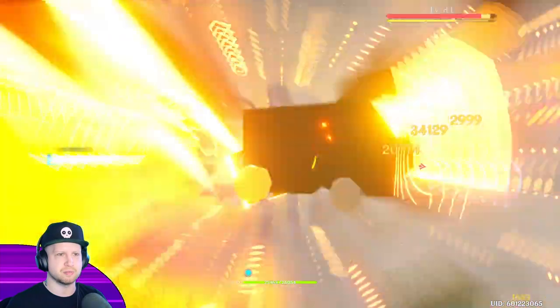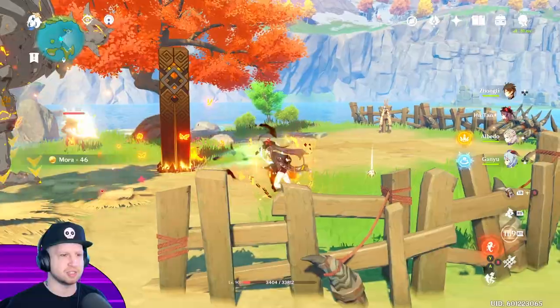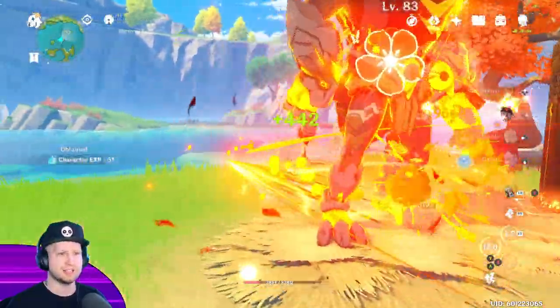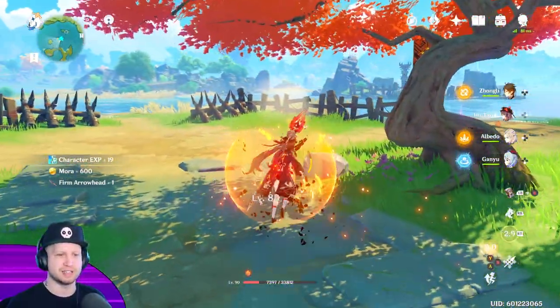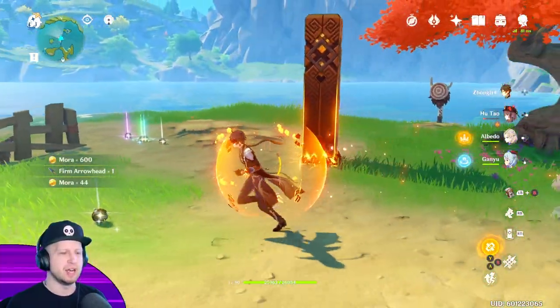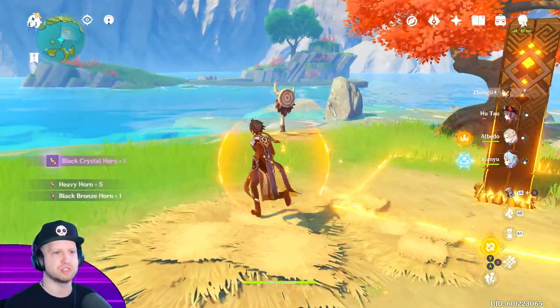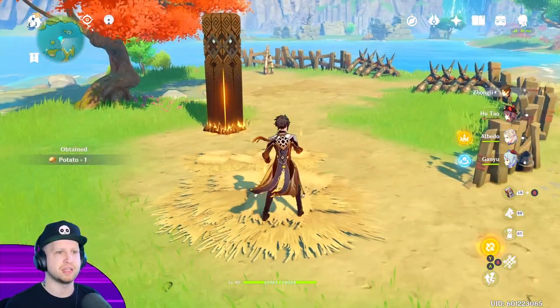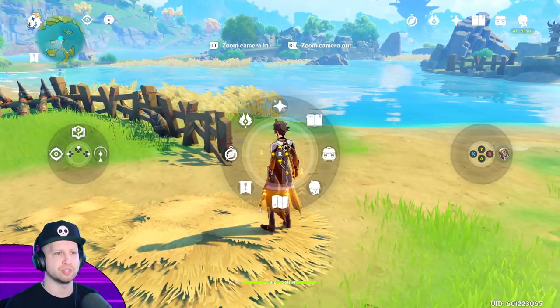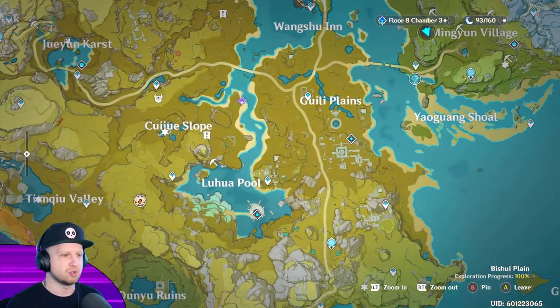What I would basically be doing is popping my Zhongli shield. You're going to want to use a shield character if possible, because it's going to make her that much stronger. You can see that the shredding damage she ends up doing is absolutely ridiculous. The Zhongli shield gives her a lot more survivability, and it also means the elemental resistance of the enemy is going to go down. You're also going to end up doing more damage based on taking damage with the shield. I talk about all that in my Zhongli tutorial.